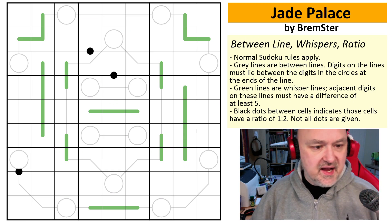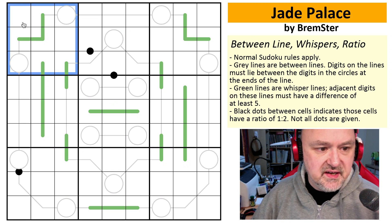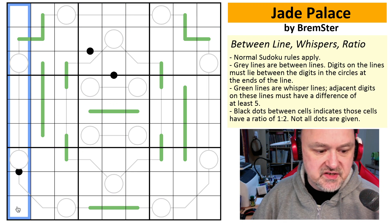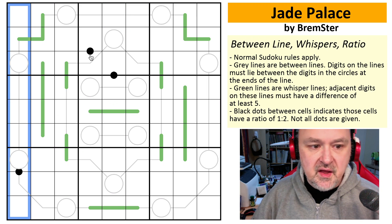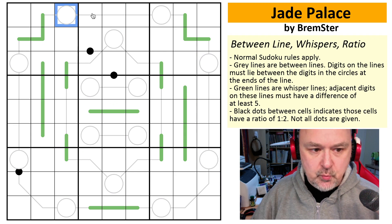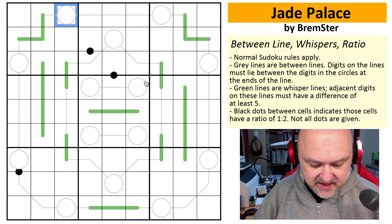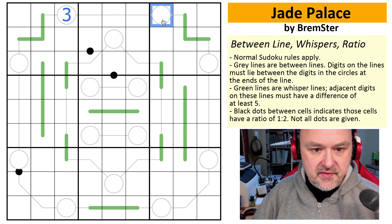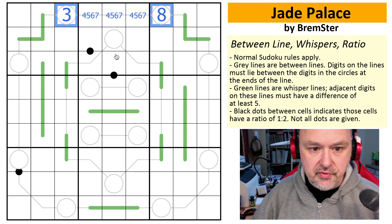The rules are as follows. In every box, in every row, and in every column, the digits one to nine must exist without repetition — standard Sudoku. The grey lines are between lines, which means the digits you put on them must lie between the values at each end. For example, if the endpoints were a three and an eight, the digits in between would have to come from four, five, six, and seven.